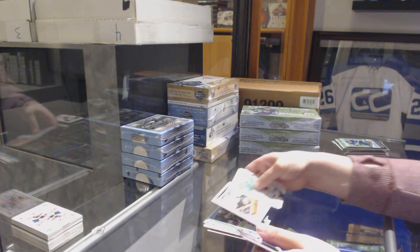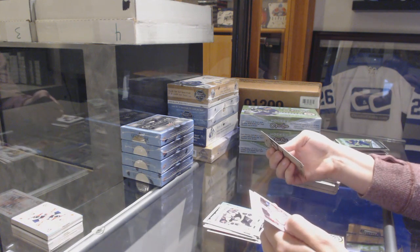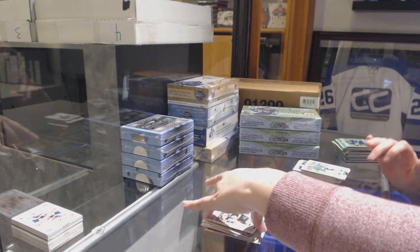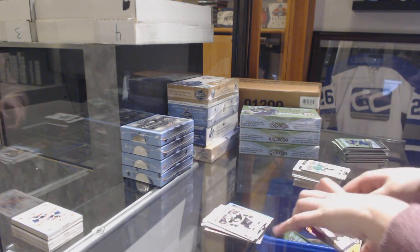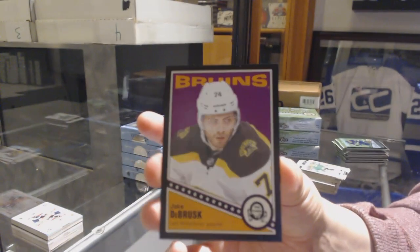OPC Retro marquee rookie of Carson Kuhlman, rookie for the Bruins of Trent Frederic — Carson Kuhlman was also for the Bruins. This was a Bruins pack. Black retro, number to 100 for the Bruins — Jake DeBrusk.